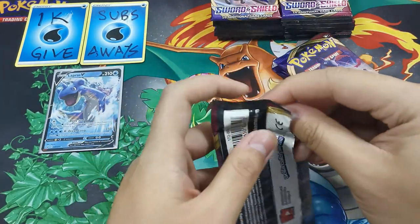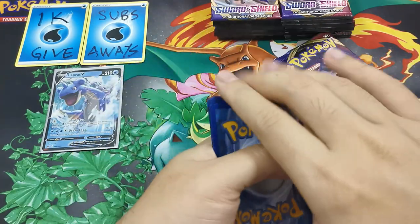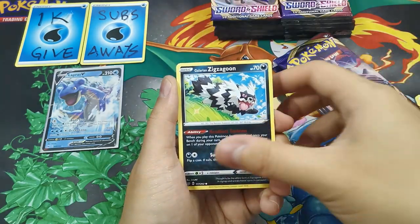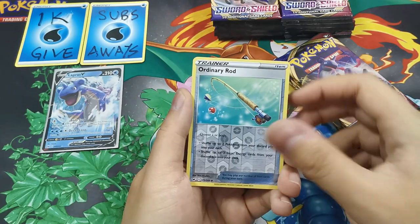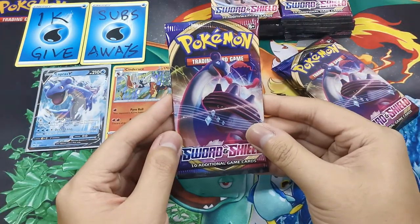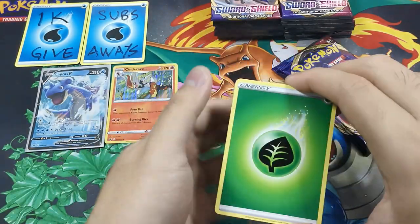5 more packs to go, only pulled 1 ultra rare so far. 5 more chances to pull something to be added in the draw. Psychic Energy, Citrus Berry, Clobbopus, Drednaw, Chinchou, Sizzlipede, Galarian Zigzagoon, Wynaut, Snover, Ordinary Rod. And the rare is Cinderace — color rare! This will be added into the giveaway pool.